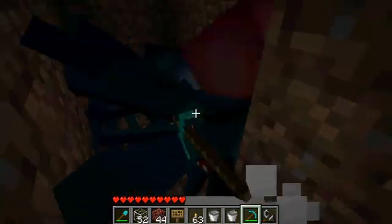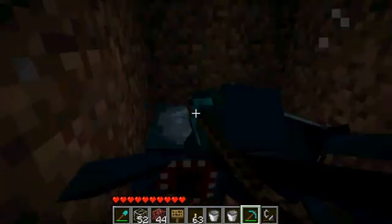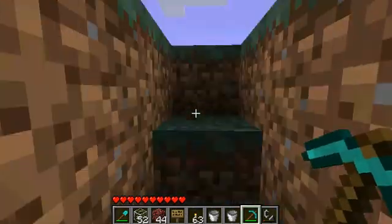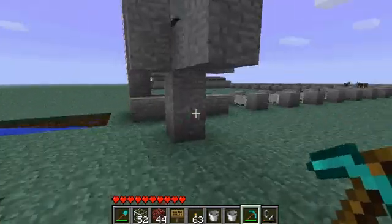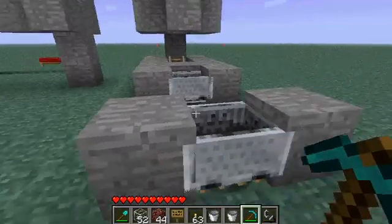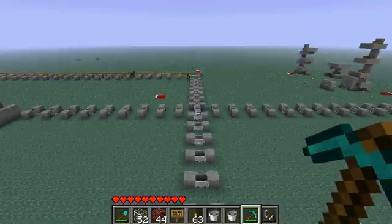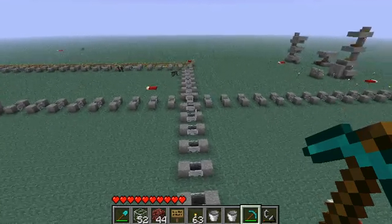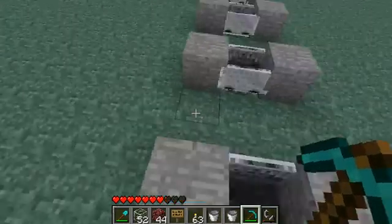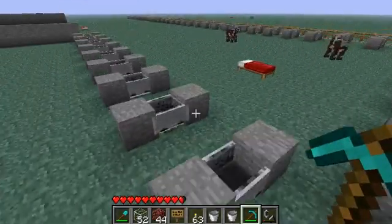That gives me ideas for a slime farm or a squid farm. So you've got a very effective vertical system that's the fastest in Minecraft, and you've got the fastest horizontal system — north, south, east, and west — which I demonstrated in my other video with the speed test.